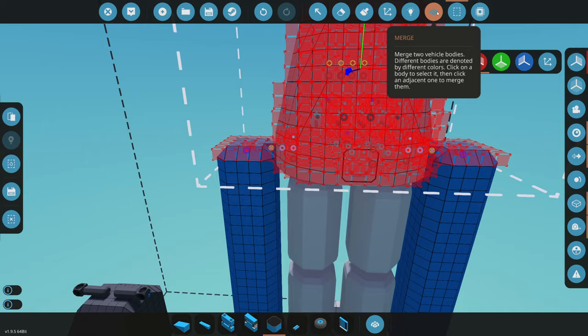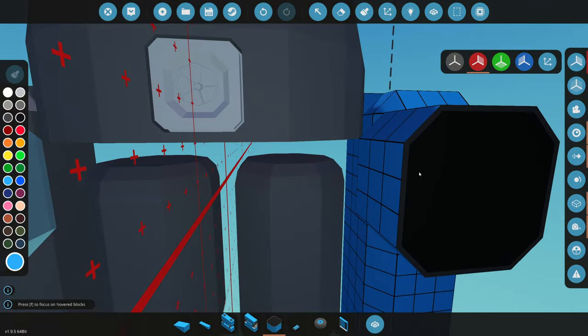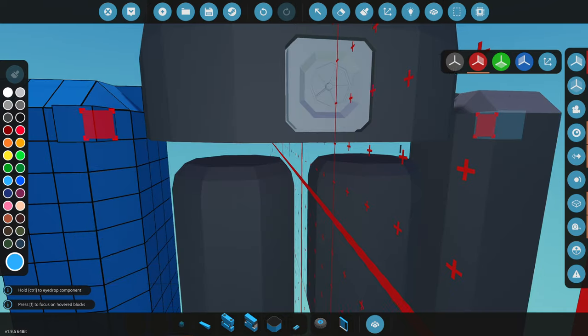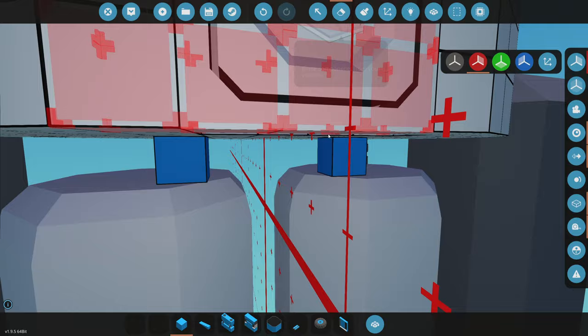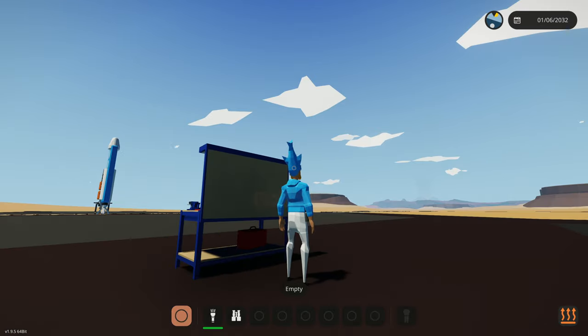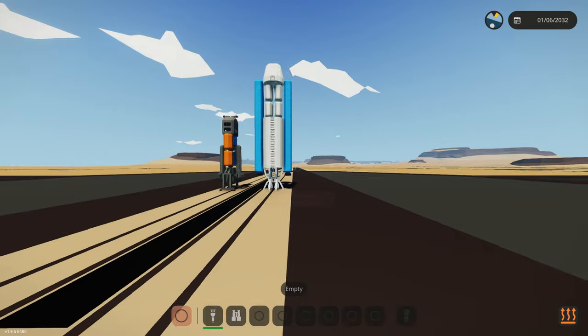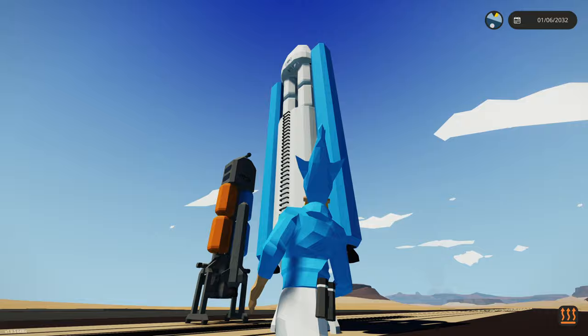We're gonna disable selection grid, merge that in just like this. There are some merging issues - the top part isn't connecting to the actual body because it's not connected. Just grab a normal block and put that there just for now. So now it's all technically connected. Let's spawn this in to see how it looks, see how tall it is, and see if it can even stand up. We're getting quite a bit of length to this thing - this looks way longer!